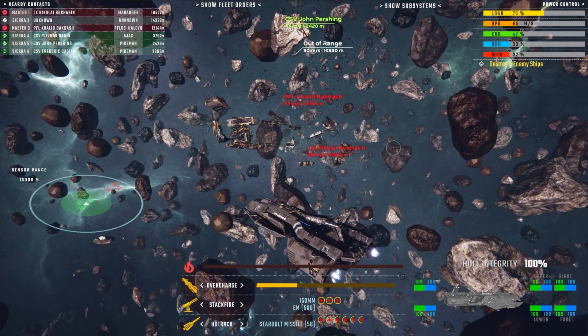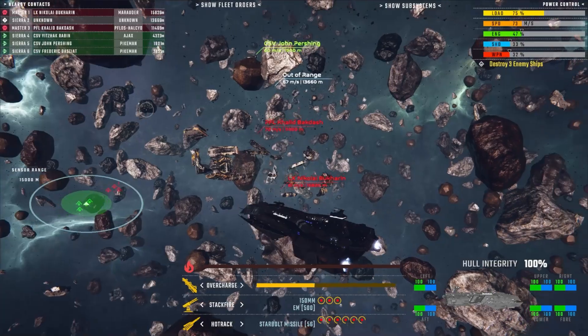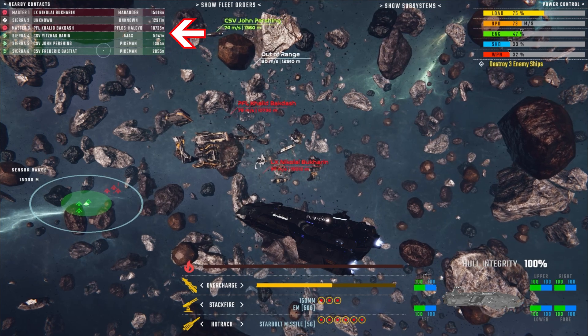Right away, the first thing that I hope you notice is that there's a lot more colors going on in this new scheme. The context list has immediate red hints for enemies and green hints for allies.